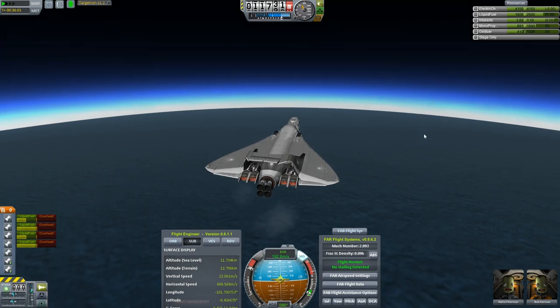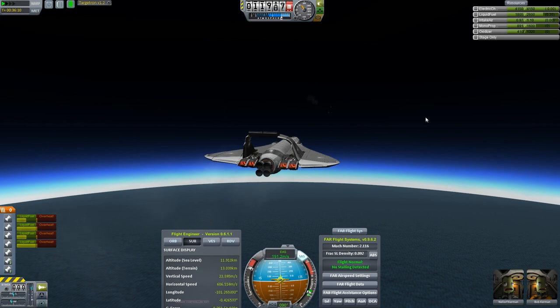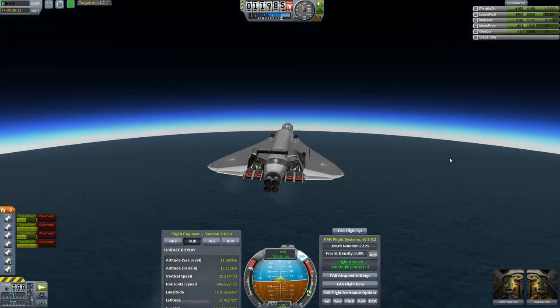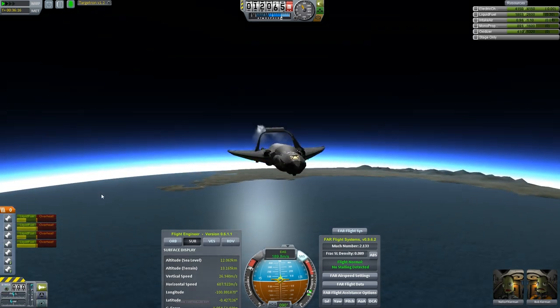Your average capsule — what, you've got two steps: burn retrograde and pop the parachute. That's it, and everything else happens whether you want it to or not. If you've got a space plane, on the other hand, you've got a constant set of decisions to make. You have some actual piloting to do. You're not just sitting there pushing one button, then a second button. Space planes — much, much more interesting, in my opinion.